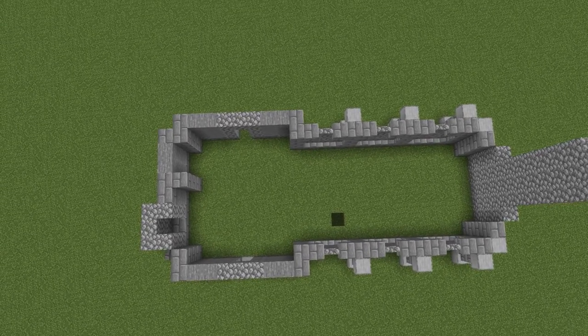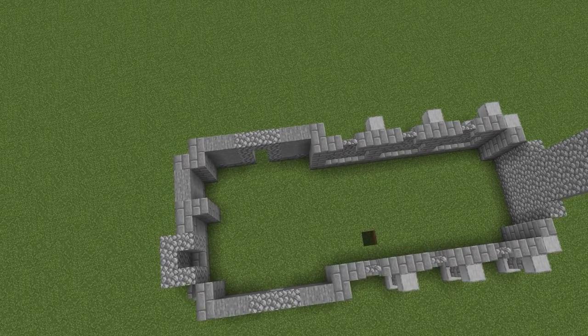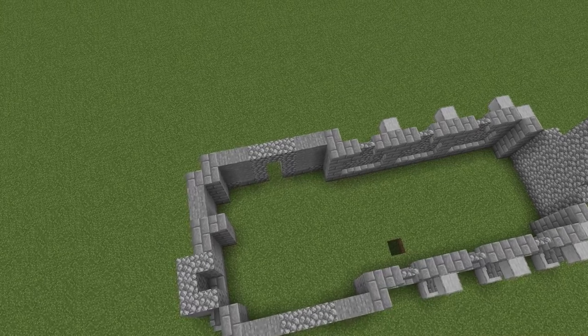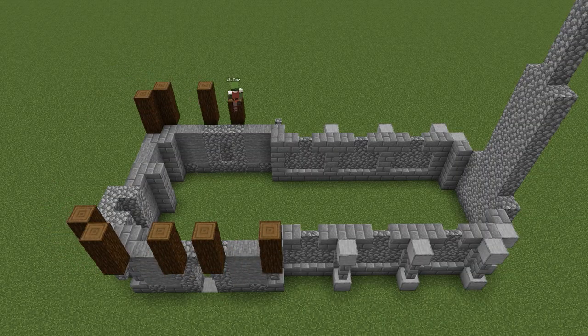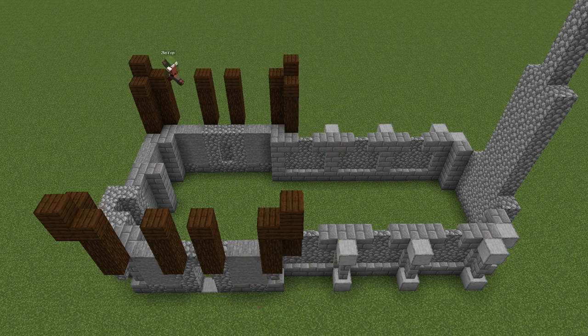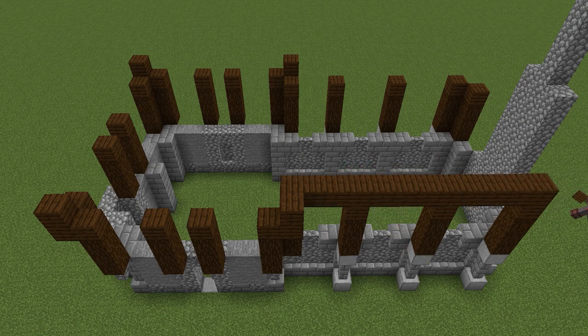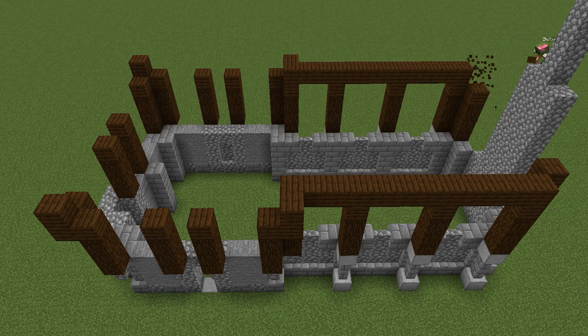We are now moving on to the first floor. If you're building this in survival, I actually recommend you put in a floor at the top block of the basement so you don't have to fall as much. We put spruce wood pillars on every single cobblestone wall and on every smooth stone block across the build, then plug those pillars up with some dark oak planks and connect the sideways section with a full long plank across it.